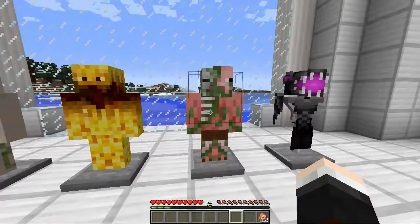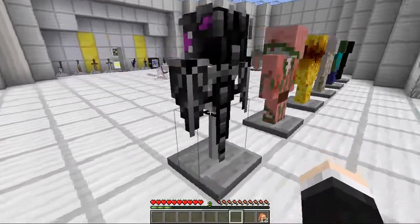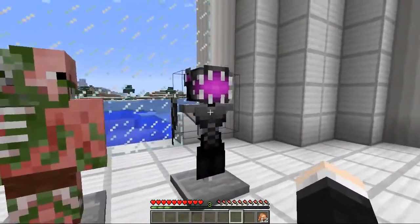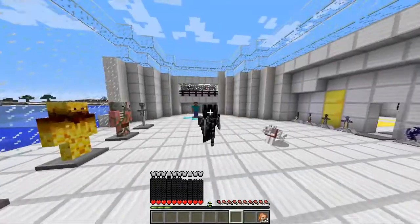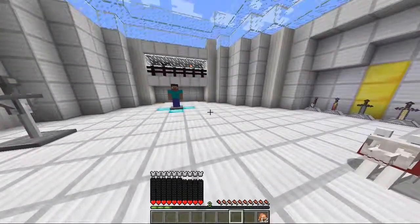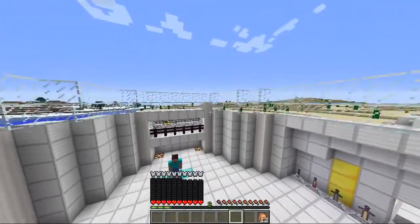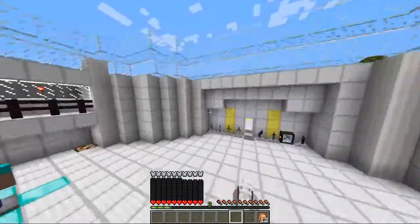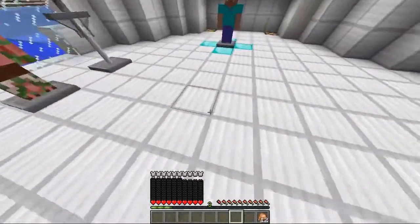Now we move on to a very special armor from a very special mob — it's the ender dragon. Check this out: you get the tail, the legs, the wings, and oh my goodness, it just looks so good. And look at all of those hearts — that's got to be at least 60, maybe even 80 hearts. You get speed, health boost, strength 4, jump boost, fire resistance 2, and invisibility. Absolutely amazing. Look how high I can jump — this has got to be the most overpowered armor in the world so far.